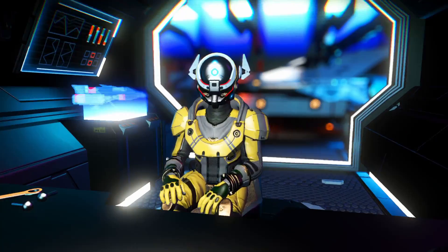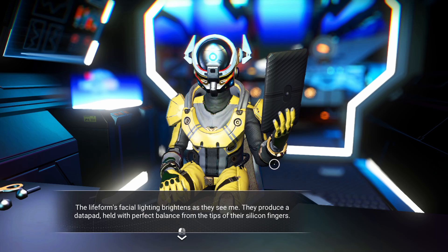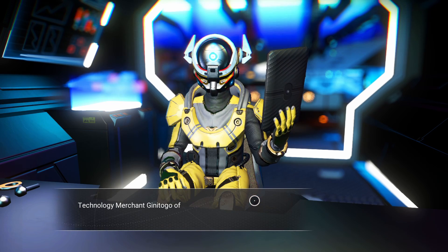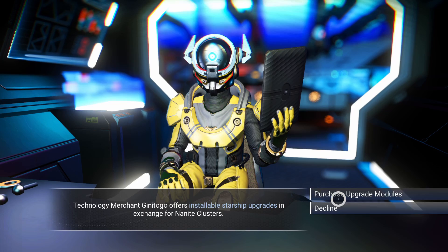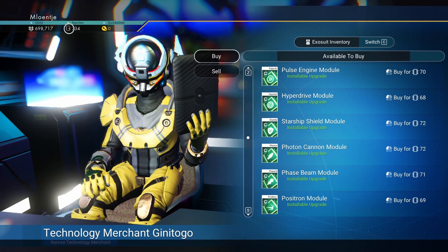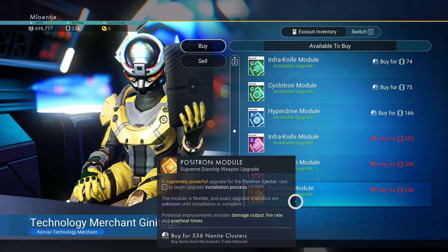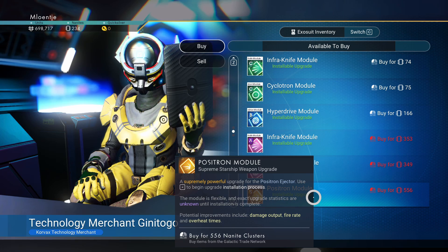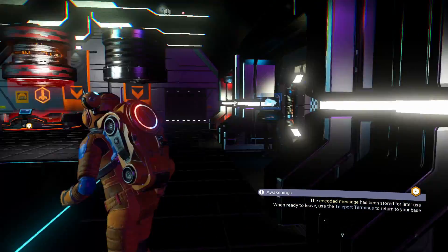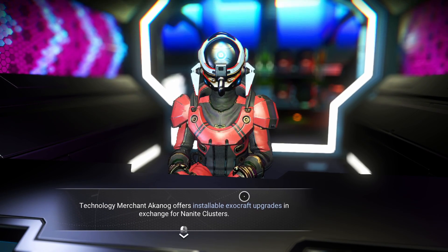Starship research — an NPC to upgrade your ship. The life form produces a data pad. Technology merchant offers installable starship upgrades for nanite clusters. We need to know how we can get more nanite clusters — this is gonna be really important. We have 571 — starship shield upgrades, positron, damage output, fire rate, and overheat time. These are important upgrades. Exocraft merchant — installable exocraft upgrades in exchange for nanite clusters.